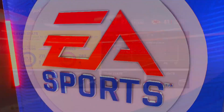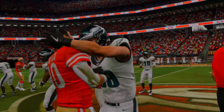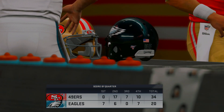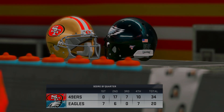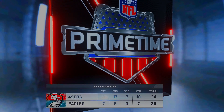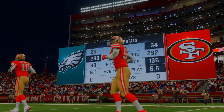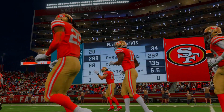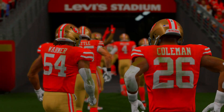Now on to the NFC — 49ers versus Eagles. The game is over in San Francisco: the 49ers beat the Eagles 34 to 20. The Eagles find their spot in the losers bracket as loser number three, and they'll play the Vikings. Vikings versus Eagles is our first NFC matchup in the losers bracket.